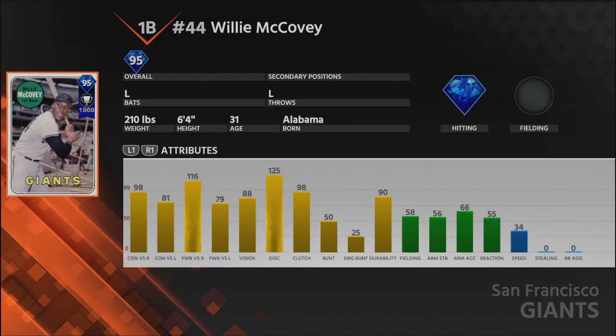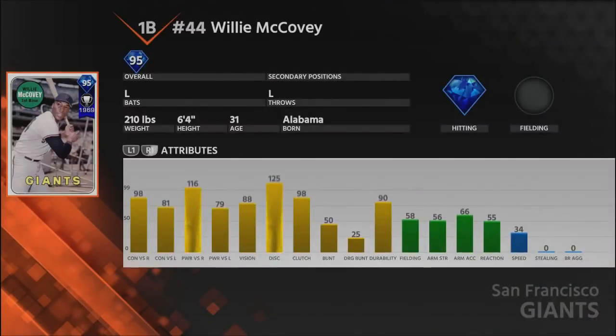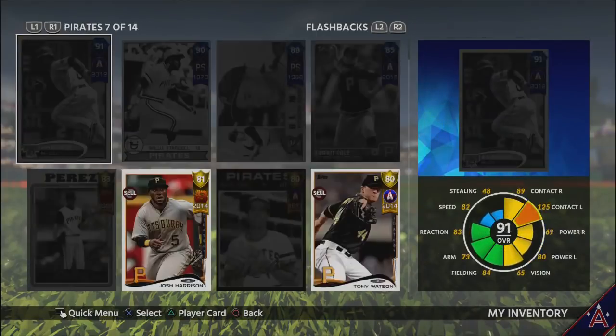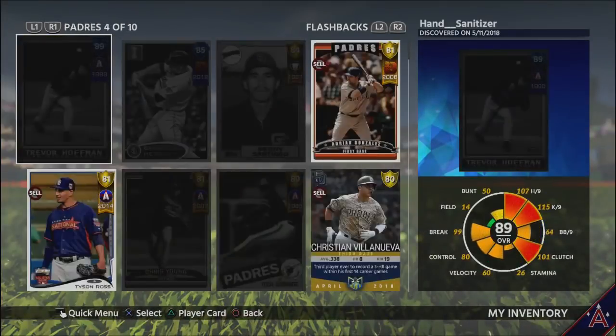Against righties he is just a monster: 98 contact and 116 power. If I had done my top 10 first basemen list after this card came out, he would have slotted in the top three. I still think Bagwell is a little better, but it's tough between McCovey and Willie Stargell. McCovey is a little more balanced against lefties with better contact, though Stargell has more power and much less vision.